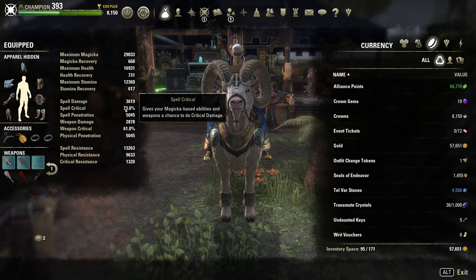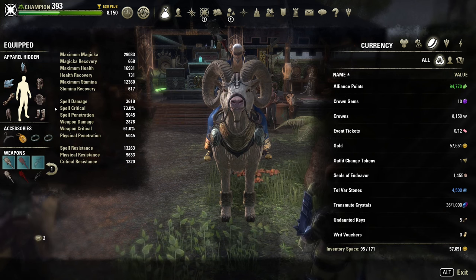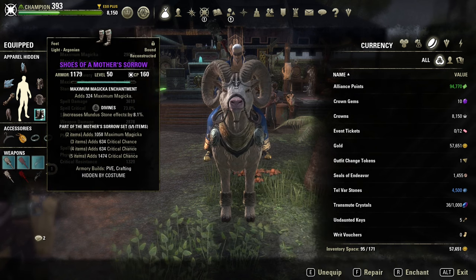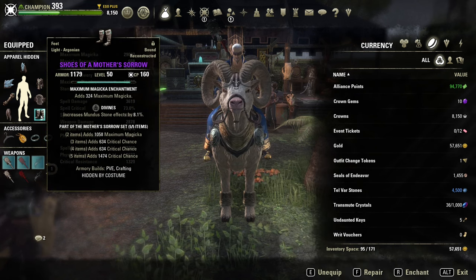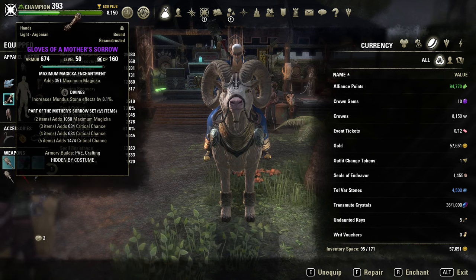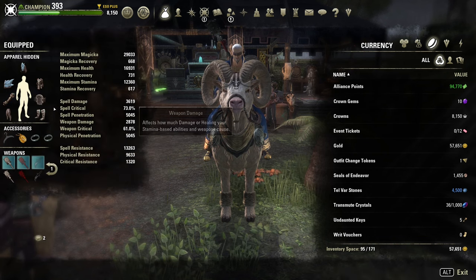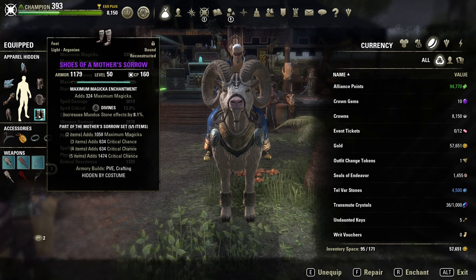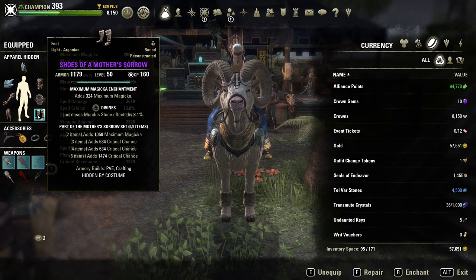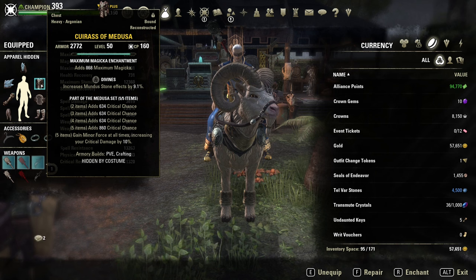Without further ado, the easiest set to get and the first to farm is Mother Sorrow pieces. From Mother Sorrow I have boots, waist, legs, hands, and one jewelry piece. It's actually important to have it exactly like that and not swap anything to a different composition for the optimal result.